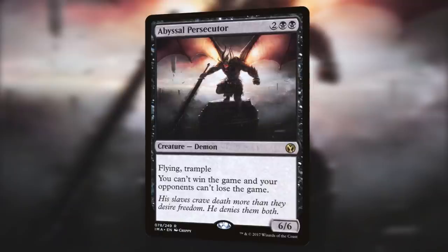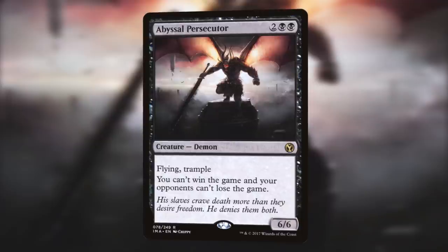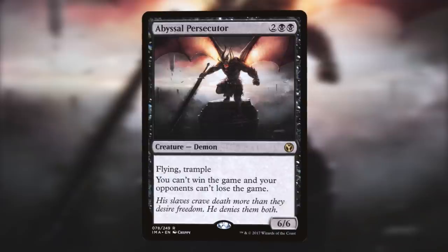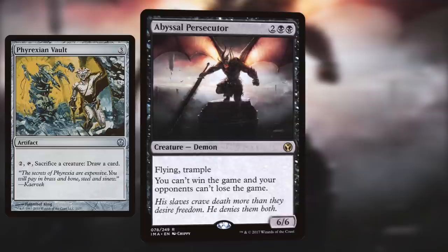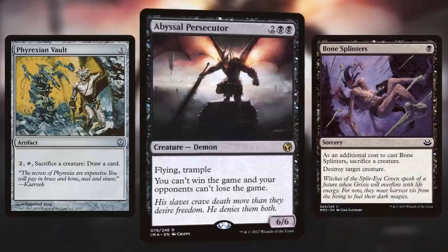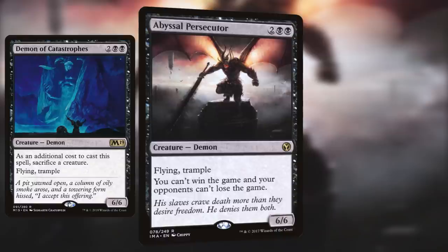Up next is Abyssal Persecutor. For two and two black, so for four mana, we get a 6/6 Flying Trampling Demon. It also states that you can't win the game and your opponents can't lose the game. There are few creatures in Magic sporting such powerhouse stats for such a low cost. The downside may seem like a deal-breaker, however sacrifice outlets like the previously mentioned Phyrexian Vault or Dual Purpose Bone Splinters can guarantee the demon will die when you've brought your opponents down to zero. You can even combine it with his good friend Demon of Catastrophes for extra fun.